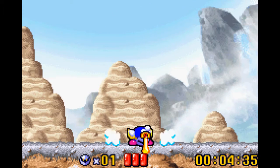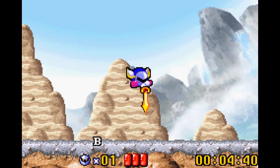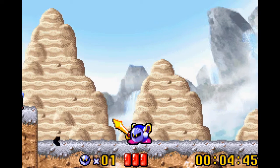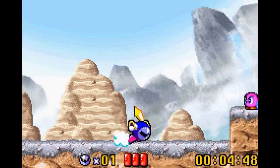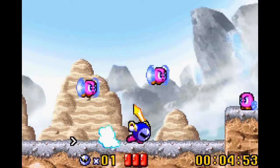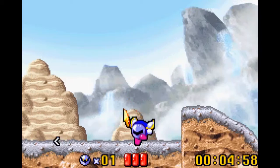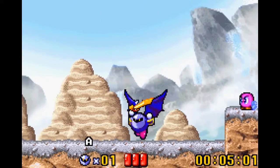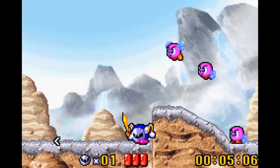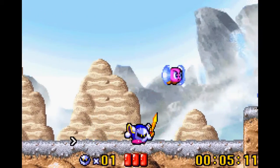The very last attack Meta Knight has is a downward slash, which you're able to cancel by pressing B. What you can do is cancel it right before you land, because if you do that you're able to immediately move and just start dashing again, which is really what you want to be doing. Dash is the fastest movement speed Meta Knight has, so you always want to be in dash as much as you can. Waiting for that animation to end means you have to wait before going to dash, whereas you could be going into dash a couple of seconds faster.